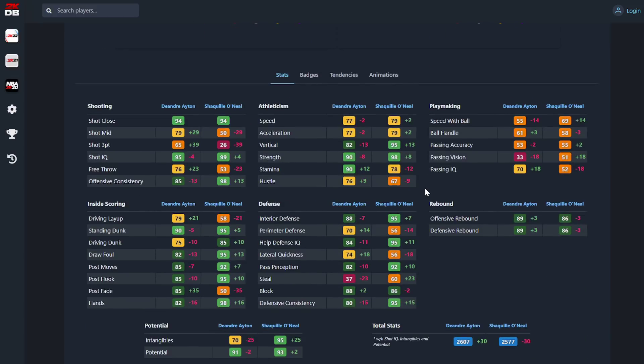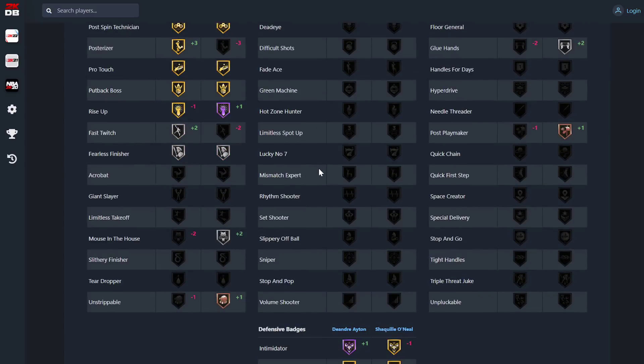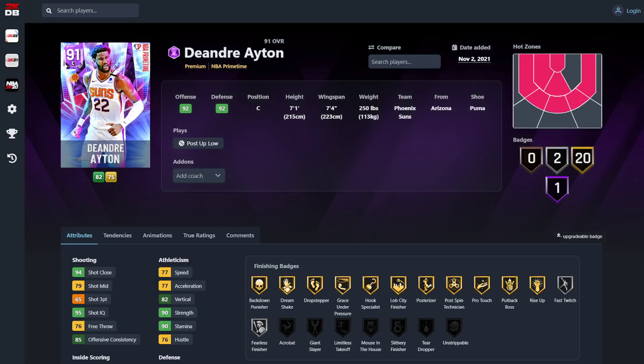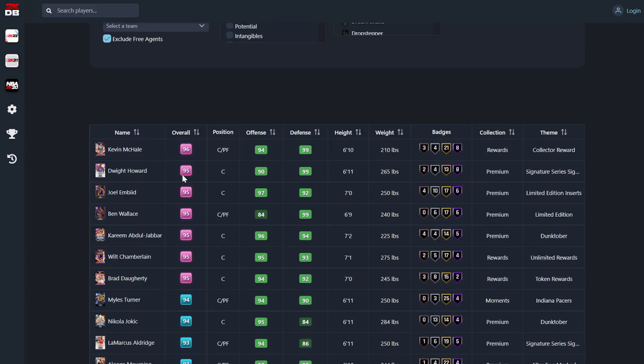Ayton has a plus 30 lateral quickness over Wilt — it's a genuine debate. You've got the extra wingspan on Wilt and Wilt is probably a better paint masher, versus Ayton who can consistently hit mid-range, consistently hit corner threes, and is faster laterally to guard perimeter players better. Then obviously if we're putting Wilt in there, you've got to put Shaquille O'Neal in too. Shaq has minus 30 total stats but because of the mid-range you can actually shoot with Ayton. Obviously Shaq is a little better in the post, but Shaq literally can't shoot the post fade, whereas the post fade is the number one bailout shot in this game.